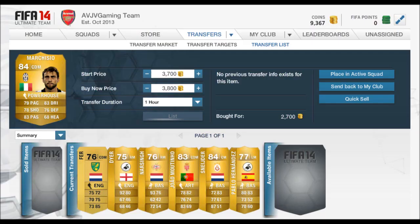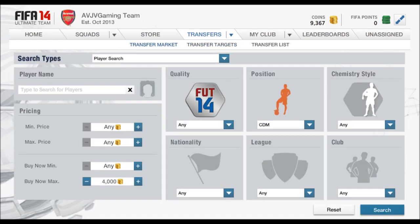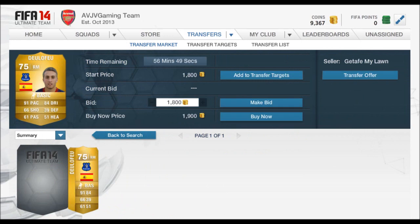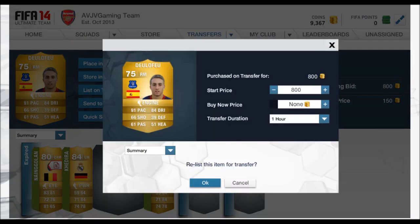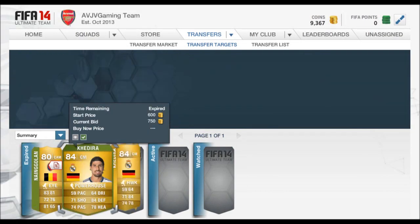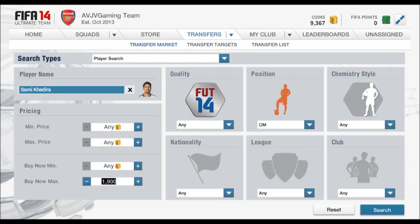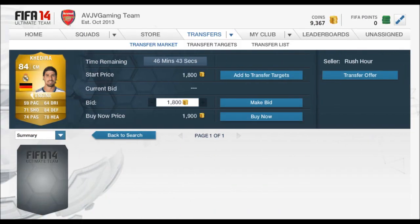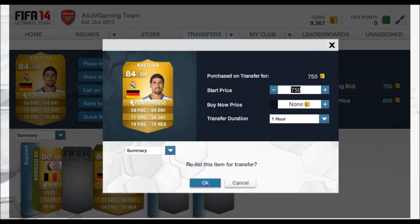Here, Marquisio — I'm going to list him for around 1,000 coins profit, and I think we've still got four more players to sell. Deleufu going for around about 1,000 coins more. Owen's got Engine, which is a very good chemistry style. I'm thinking about doing a video on chemistry styles for certain positions, so if you guys are interested in that, let me know in the comments — just put 'yes' if you're interested in seeing one.